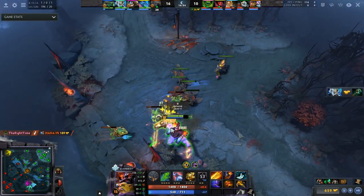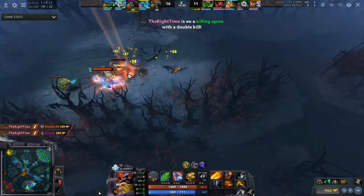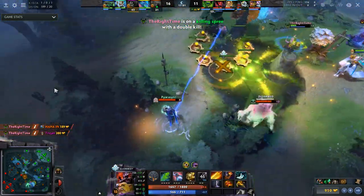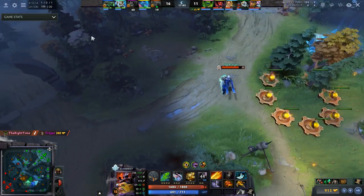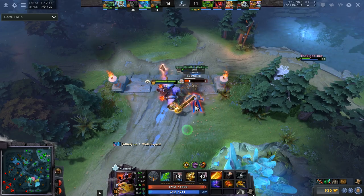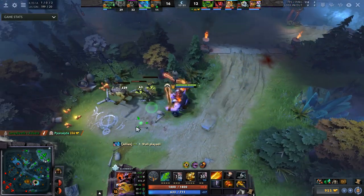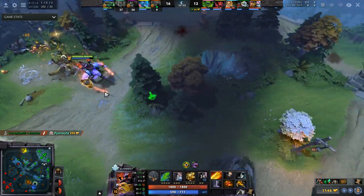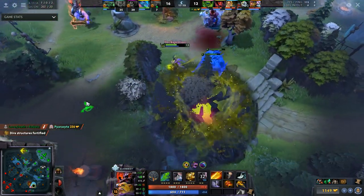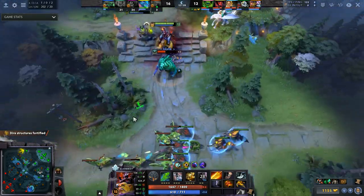This might seem a little crazy — what if you have a Medusa mid and an offlane farmer? That's not going to work. You want to make that judgment call. Maybe it's too greedy, so balance it out: one hard farmer, one middle ground, and one fighter. You could have three hard carries and win — but I'm going to give you a basis for what I think works. Let's get into the safe laners.